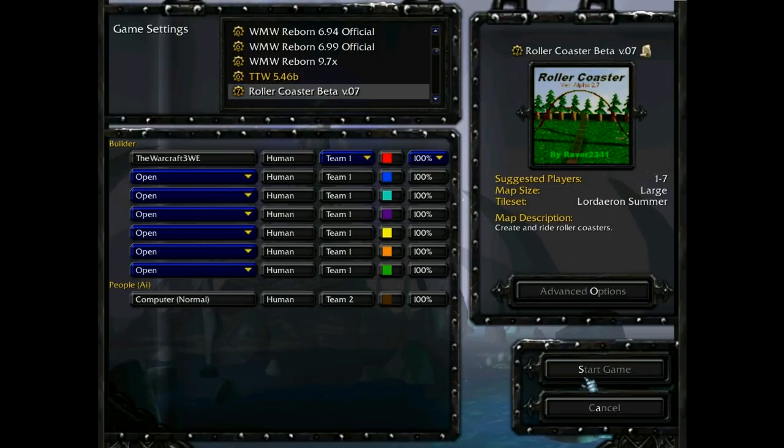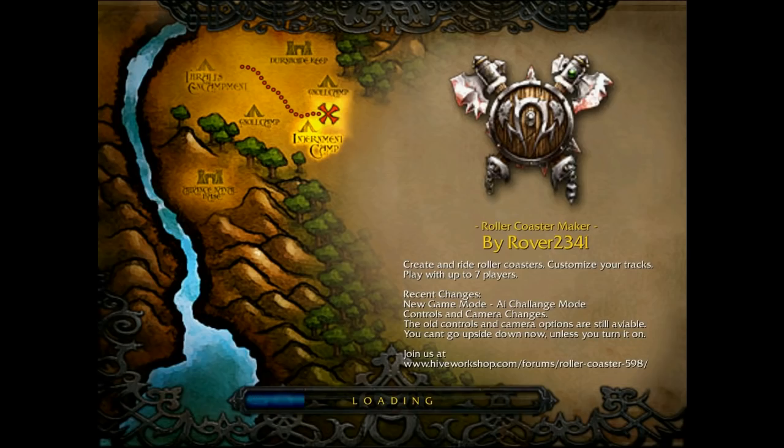Hey guys, this is the Warcraft 3 World Editor again with a little funny thing I found in Warcraft. I found this map on Hive Workshop called Rollercoaster. It's only a beta version, but I thought, what the heck? So here we go, let's try it.